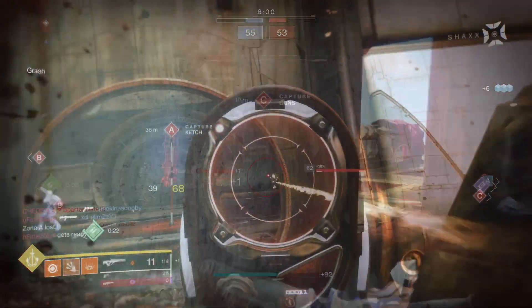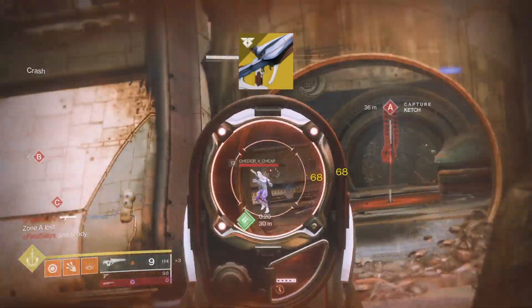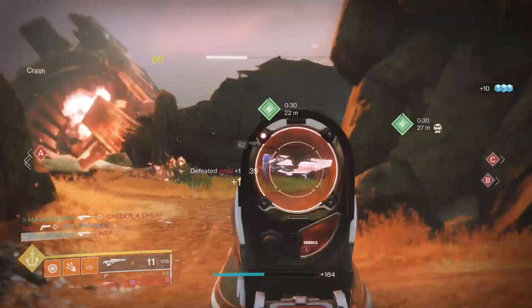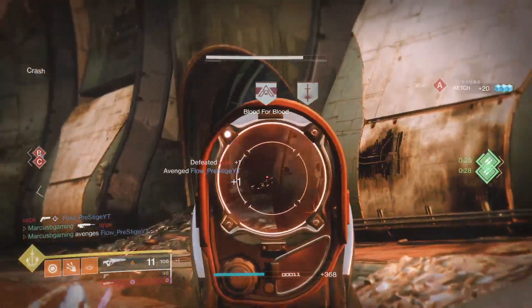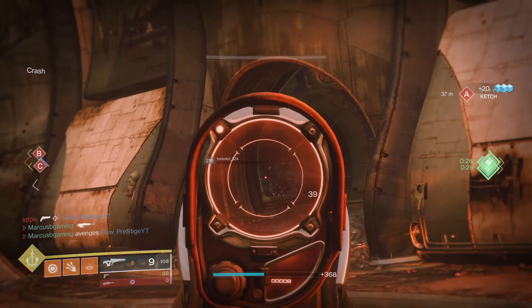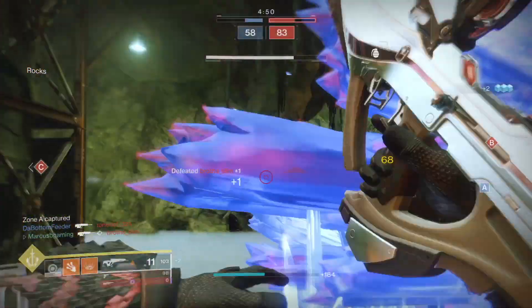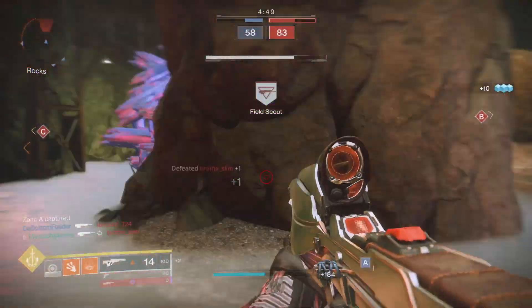Last on the list is the Polaris Lance exotic scout. Y'all know scouts recently got a buff and Polaris was good before but it's even more of a beast now. When you're three-tapping people in Crucible you'll see what I mean. It feels good and it's pretty damn accurate. I've always loved Polaris and I love it even more now. It's available at the kiosk if you want to pick it up and see for yourself.